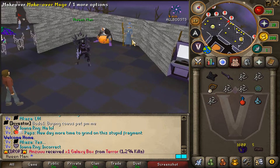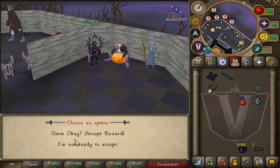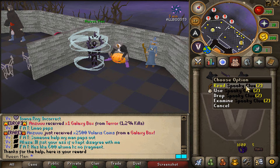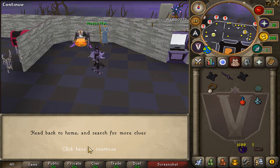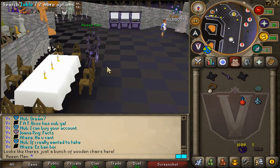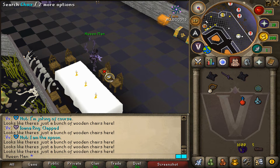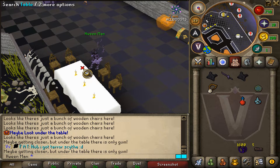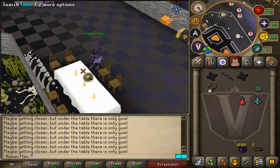Let's talk to the Headless Pumpkin again north of home. He says: you managed to get those items for me, take these rewards and get out of here. We got spooky clue number two. Reading the clue instructs you to head back to ::home and search for more clues — you will want to search the chairs for your next clue, followed by the tables.